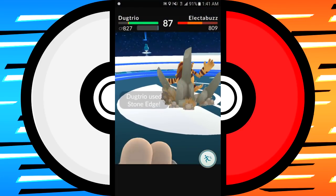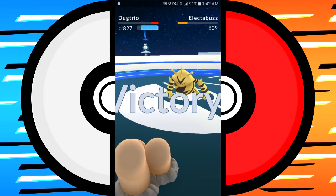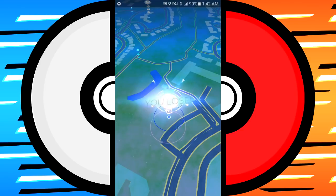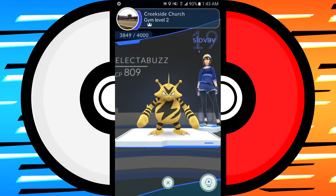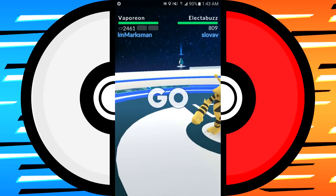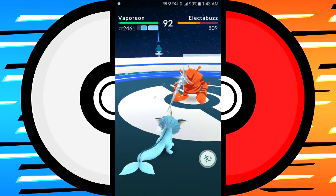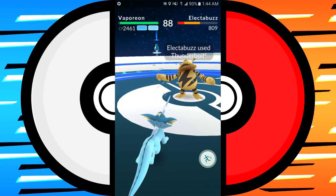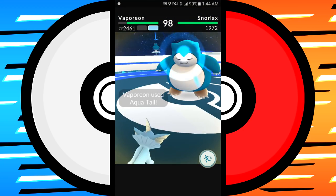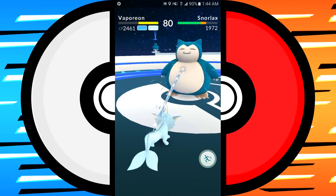My Dugtrio is above Electabuzz's CP — ideally you'd like it to be below the Pokemon you're fighting. I kill the Electabuzz with my Dugtrio; it's only 18 points higher. Then I leave right away — I'm not going to fight the Snorlax. I get 249-250 prestige for that. In the next fight I'm going to put up my big Vaporeon against both the Electabuzz and Snorlax, mainly to show the difference in prestige you get based on Pokemon level and how many Pokemon you're killing.